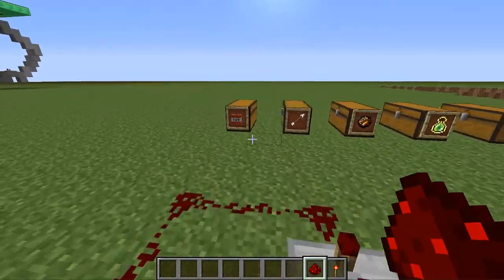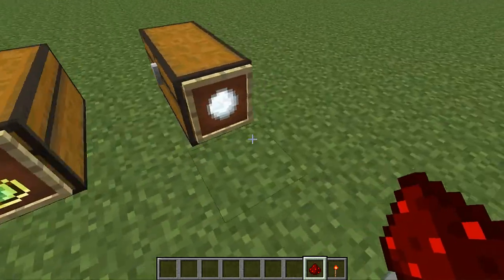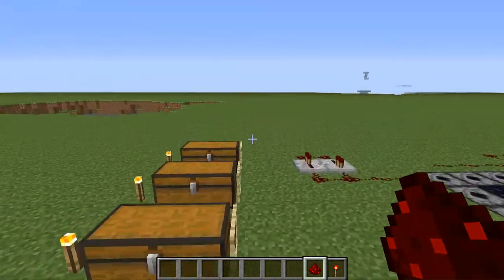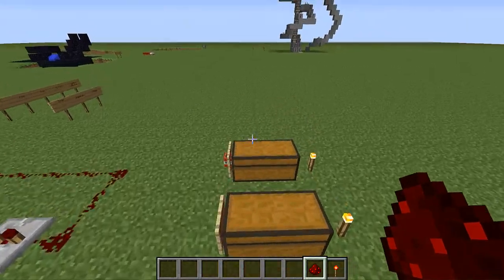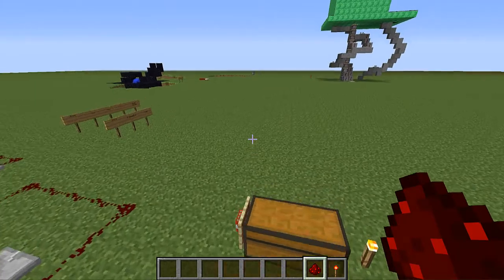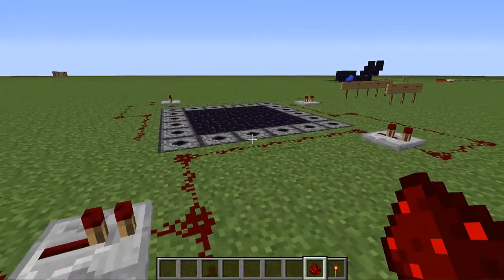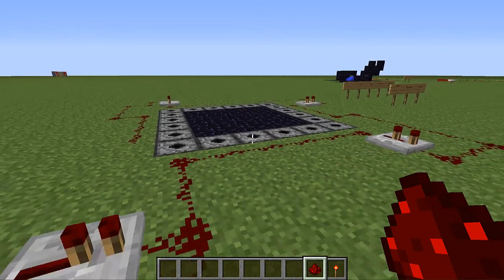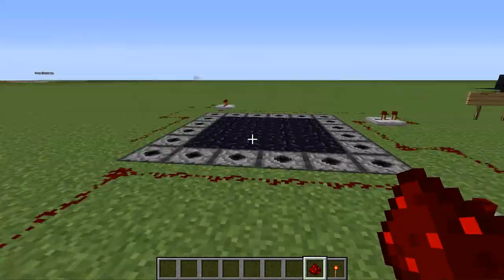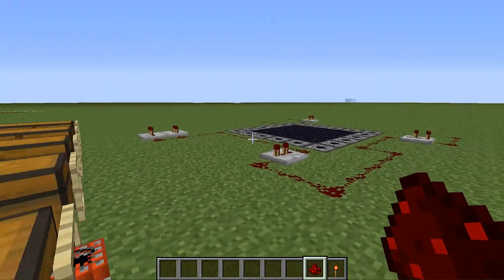In these dispensers we can put TNT, arrows, flame charges, XP bottles, and snowballs. Also potions, but potions would take way too many — we need a lot of potions to fill each of them. And potions are only like, you can only put one in your inventory and you can't put like 64, so we'd need a whole storage system for it and I don't feel like dealing with that.